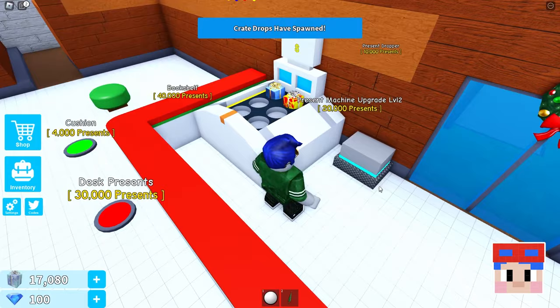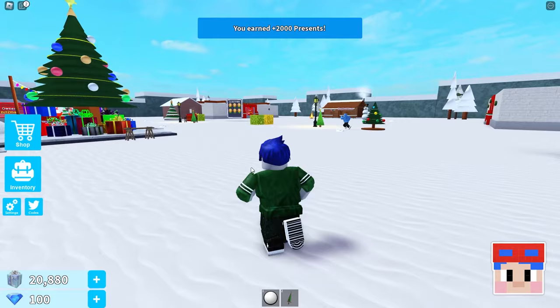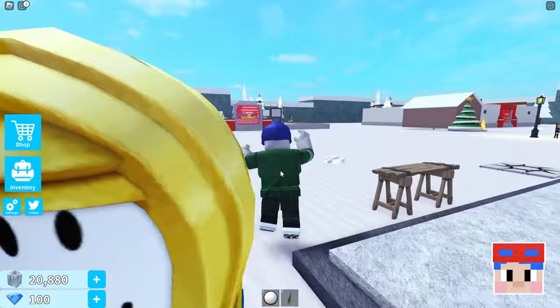Staff computer. Oh, crate drops have spawned! I'm going to get some stuff. Crate drops! Oh, this is a weapon drop. Oh, 500 presents. 2,000 presents I just got. Wow. Can I get another weapon? I got two weapons. What's number three? Oh, it's like a skateboard. Amethyst blade. Wow.